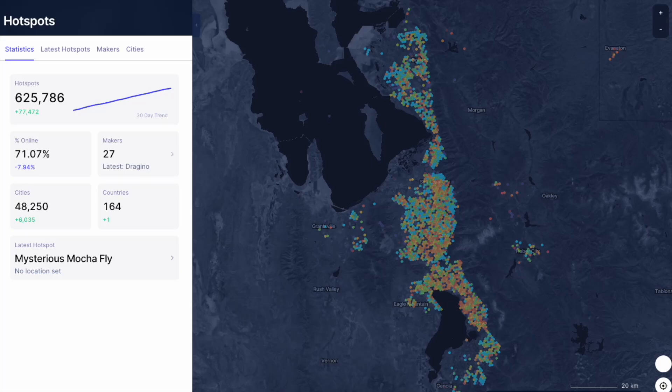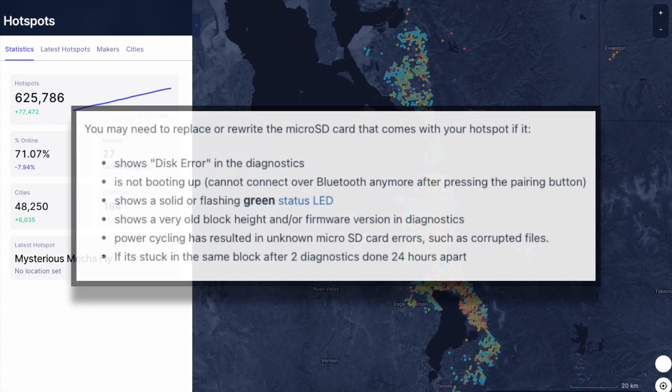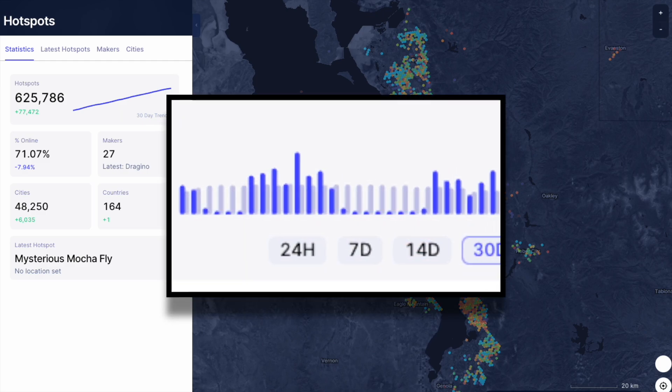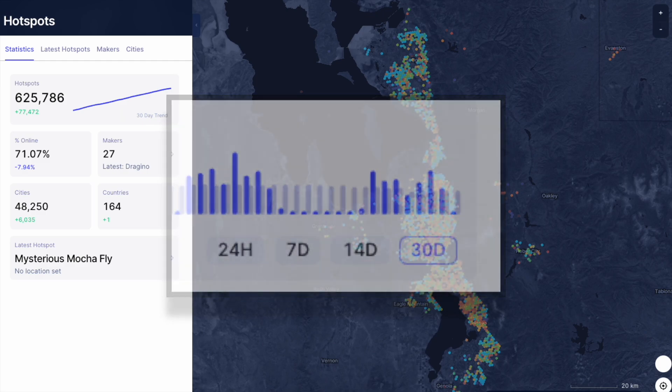Helium miner SD card replacement is one of the easiest and most impactful miner upgrades to implement. If you see a disk error when you run your diagnostic, your miner has a solid or flashing green status light, or your miner is continuously falling out of sync every few weeks like mine, this is an upgrade you should strongly consider.